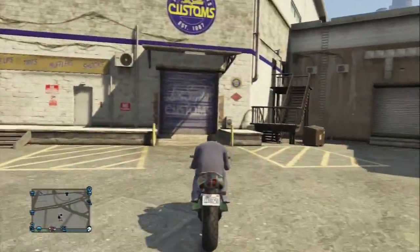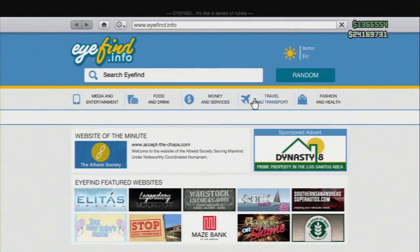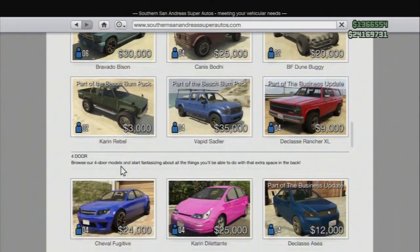Once you've arrived at Los Santos Customs, you then want to do the exact same again — just go on the internet and order the current Rebel. You can order any car you want, but the current Rebel is the cheapest, so you're going to get more money out of the car you sell.